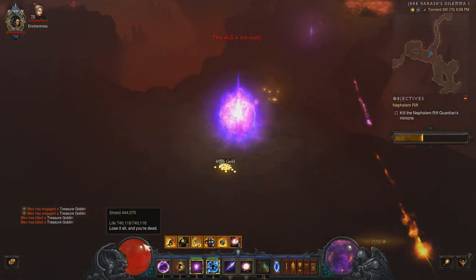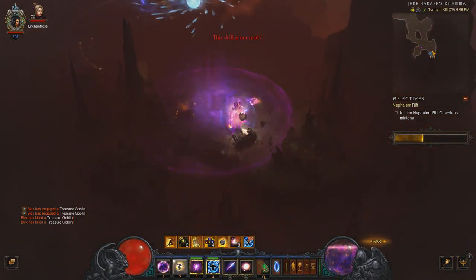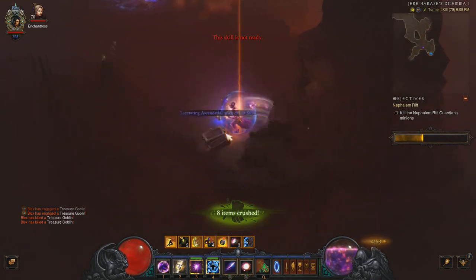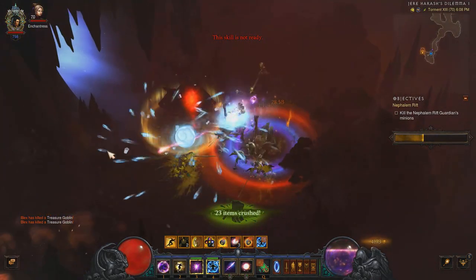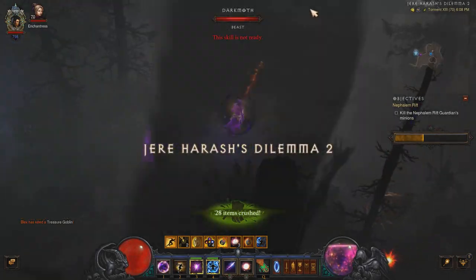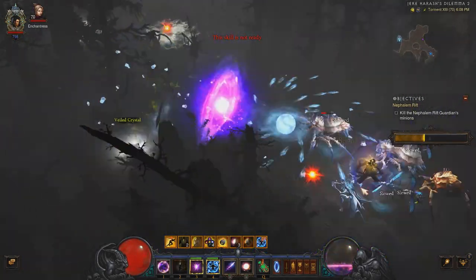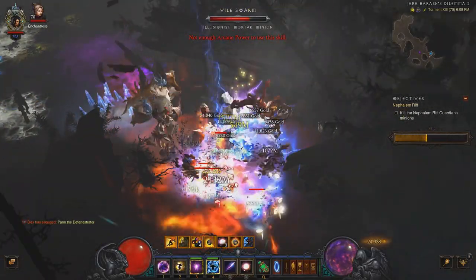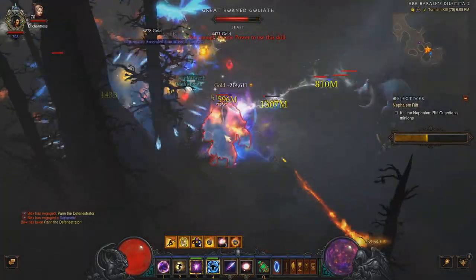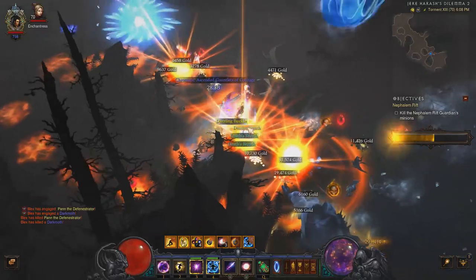So let's jump in. For the record, I'm clicking Accept from the Rift Obelisk and I'm clicking Stop on my stopwatch after I turn in the quest after I finish the rift. I'm picking up all legendaries as I go. I'm only killing goblins that are either gem or standard goblins. I'm opening chests occasionally as they become available to me.